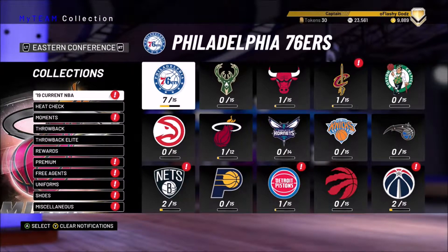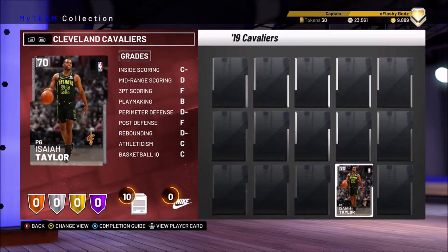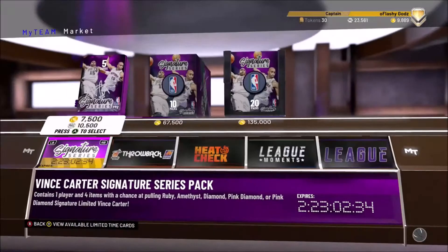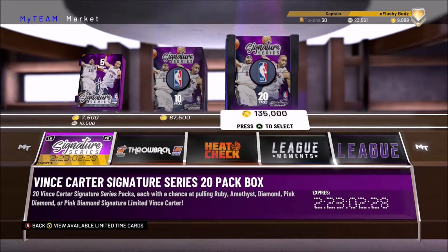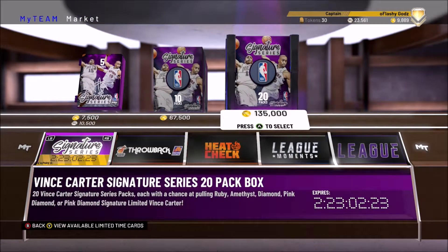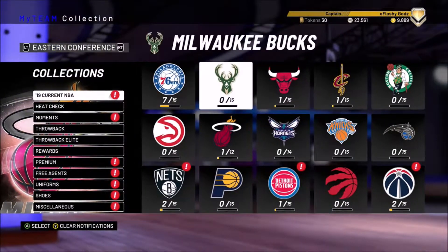Number one, I hit packs. And number two, what I normally do is go to my silver players, because for some reason they're just so expensive — more expensive than rubies and amethysts. I hit this pack right here, but I don't really want Vince Carter — where is he gonna fit on my team?